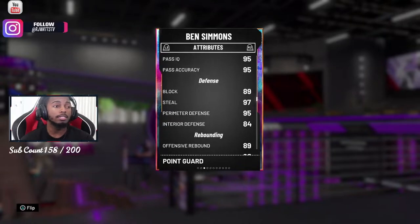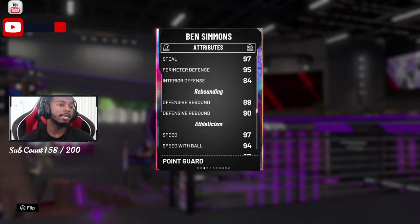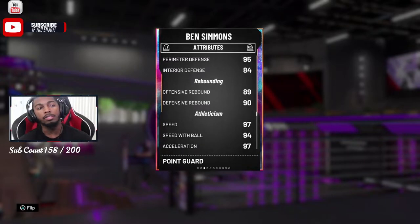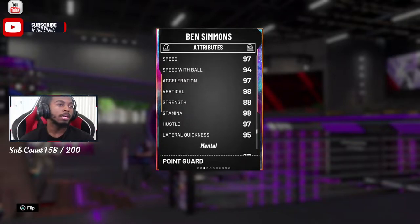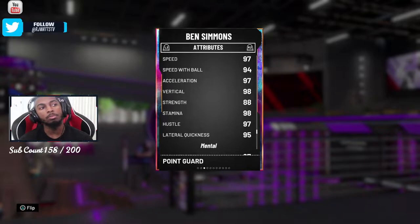His steal is at 97, perimeter defense at 95, interior defense at 84, rebound at 89 offensively and 90 on defense, speed at 97, and 94 with the ball. A lot of people have been asking what shoe to put on Ben Simmons — I'd go with a speed with the ball shoe because of how clunky he moves on the court.